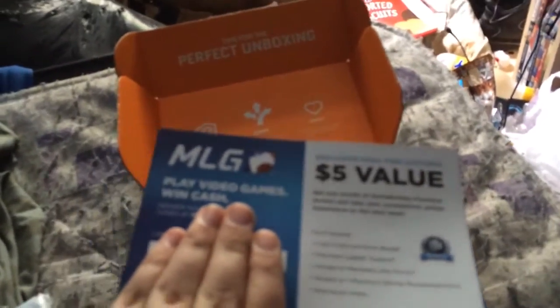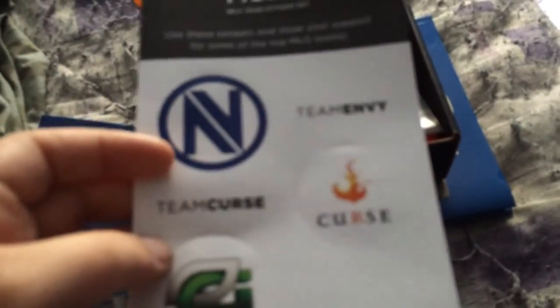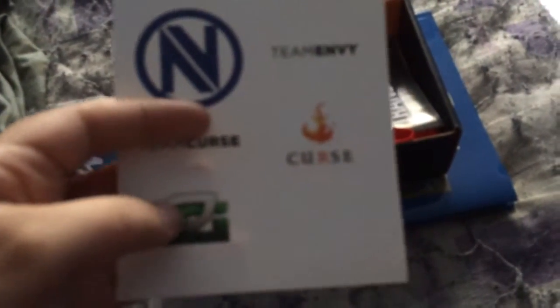You also got this MLG sweatband, which is quite cool, and a nice MLG card. The card has a couple of codes on it — it says 'Play video games for cash.' It's not focusing well since I'm filming on my phone. It says five dollar value. There are some nice MLG stickers — a card code, Team Cut, Team Envy. I've seen this symbol before; I think it's for Optic Gaming.